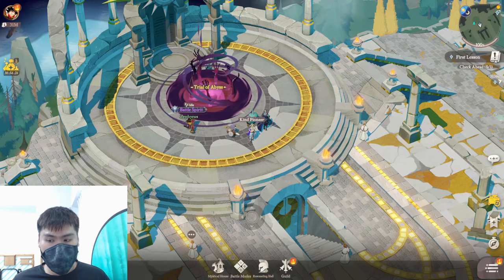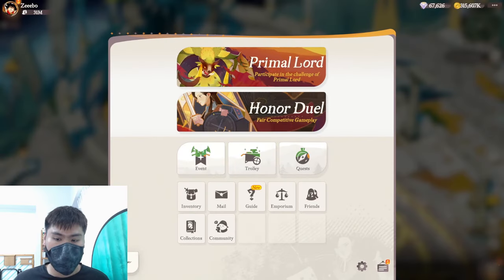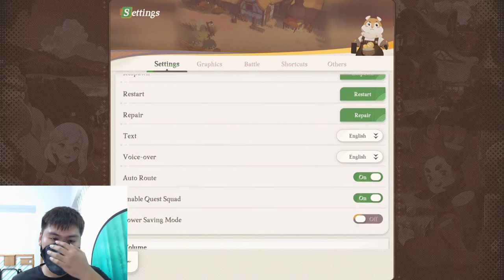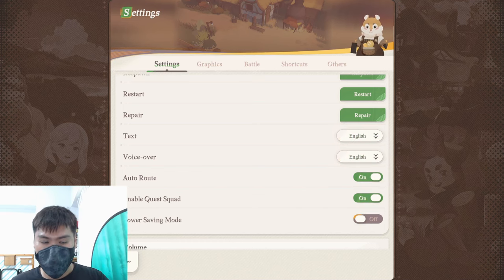If you are new to the game, there's a menu button on the bottom right-hand side. You click on the menu button, you click on the settings — the cogwheel over here — and you will be able to see a whole series of settings. Do change the settings according to your own personal preference. Choose your own language and choose your own voiceover.